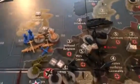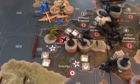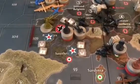Axis and Allies Global in 1940 using a balance mod. Round 11. Germany's up — Germany is gonna go crazy.